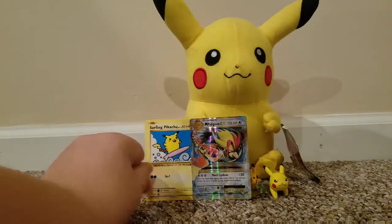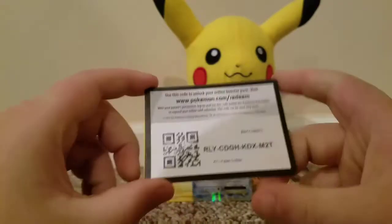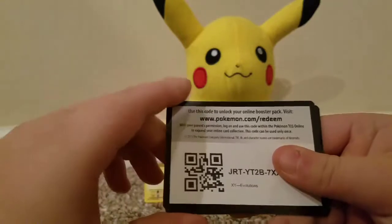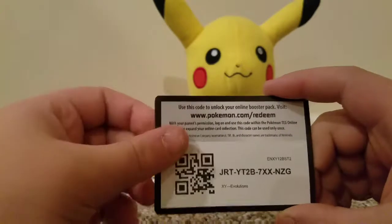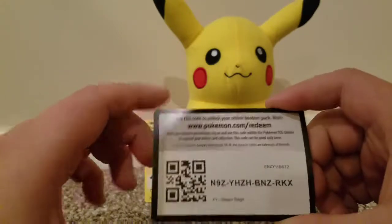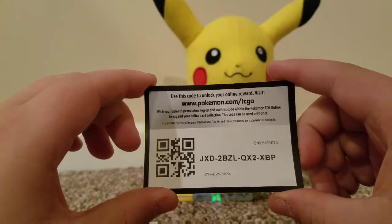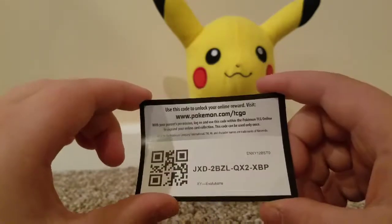Okay, I'm going to go ahead and read off the redemption codes for you. For X&Y Fates Collide: R-L-Y-C-D-G-H-K-D-X-M-2-T. X&Y Evolutions: J-R-T-Y-T-2-B-7-X-X-N-Z-G. Steam Siege: N-9-Z-Y-H-Z-H-B-N-Z-R-K. And our other Evolutions pack: J-X-D-2-B-Z-L-Q-X-T-X-B-P.